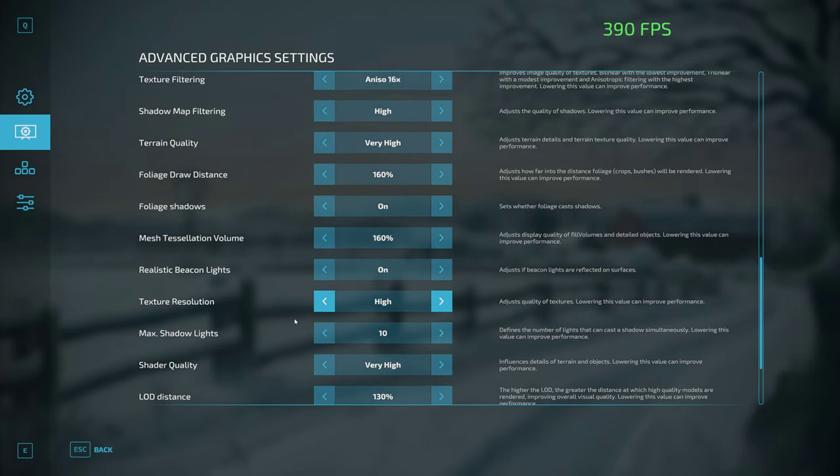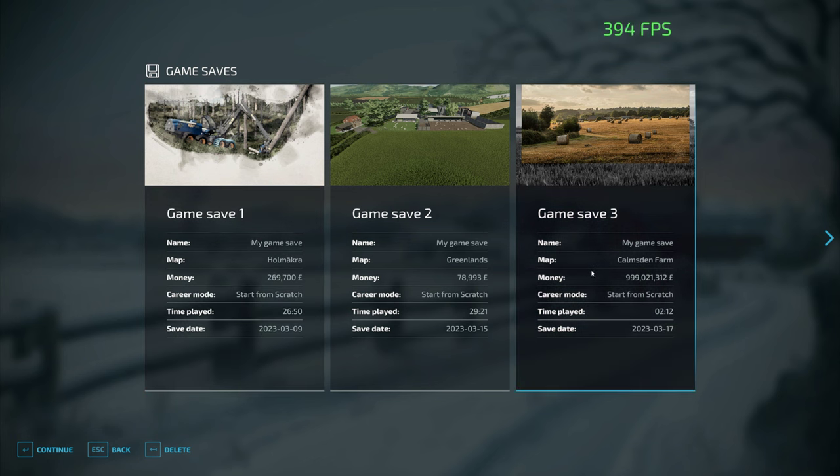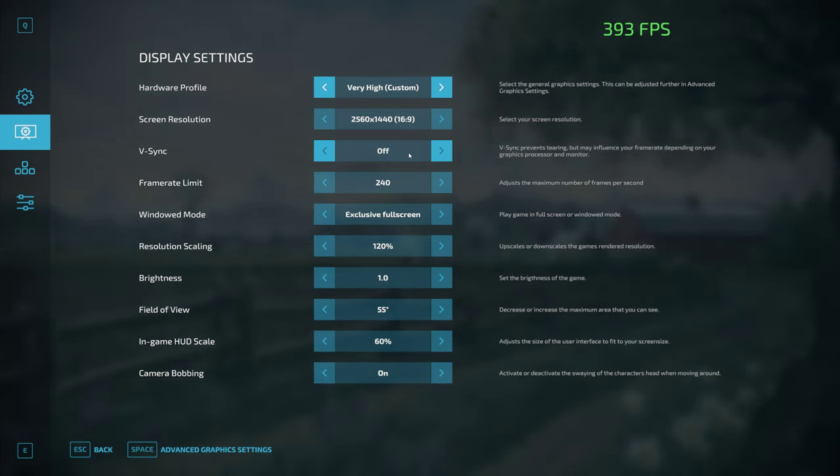Yeah, textures are on high. So if you go into game, another thing you can do as well is set your field of view a little bit lower. And v-sync as well — it's up to you — it doesn't matter what frames you get for pictures. You can have two frames and still be able to take a decent picture, so don't think you need a monster of a PC because you don't. You can do this on a 1050 if you want.